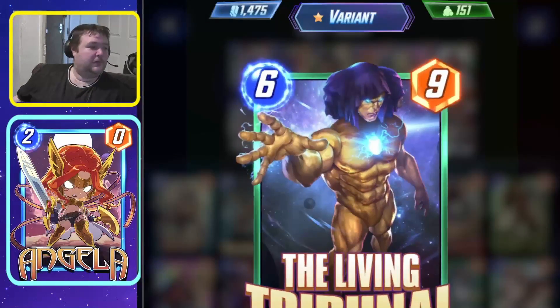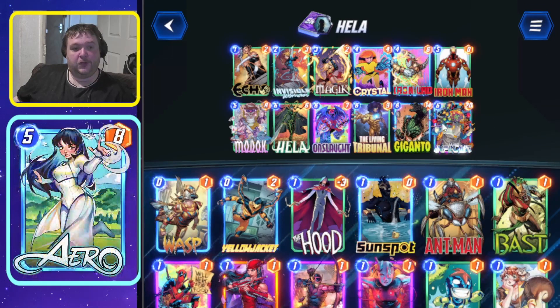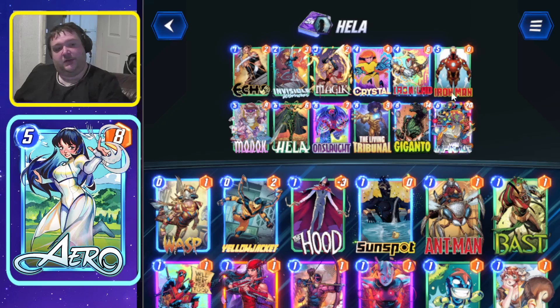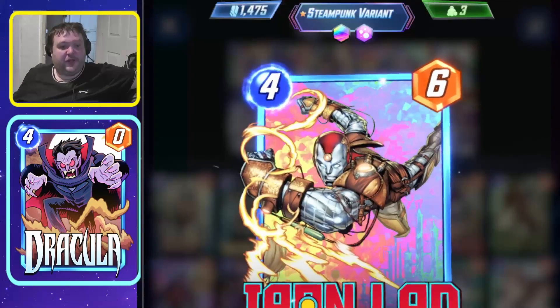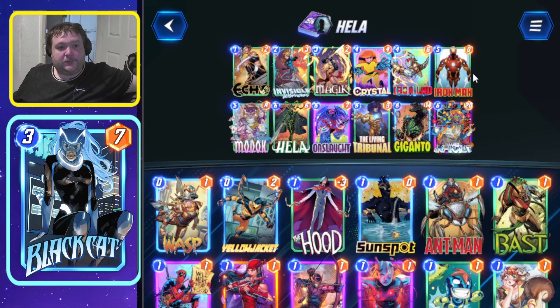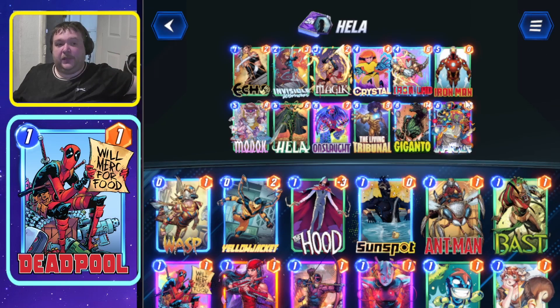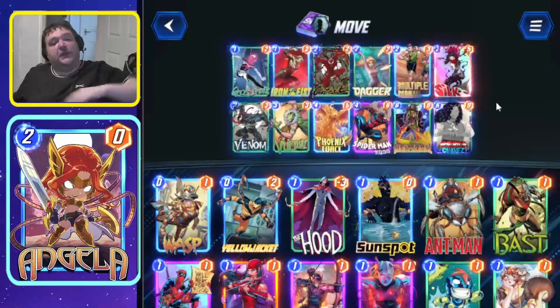Hela and Living Tribunal have both been doing well this week since the OTA changes. Someone decided to put them together in one list — Hela was doing well, Living Tribunal was doing well, so why not combine them? The Living Tribunal package gives you Invisible Woman, Iron Man, Onslaught, and Living Tribunal. The difference is you also have the Hela and Mordo-into-Hela play, so you've got two win conditions instead of one. Very interesting.